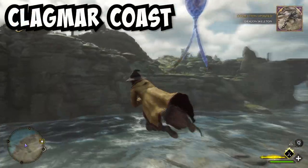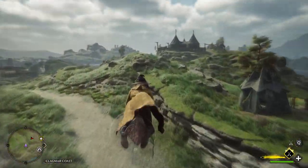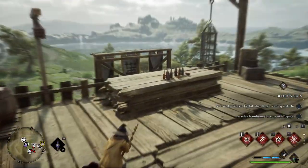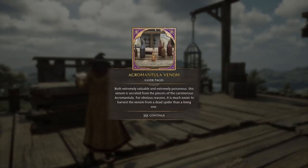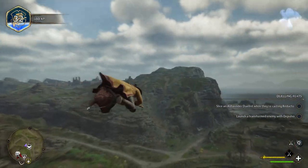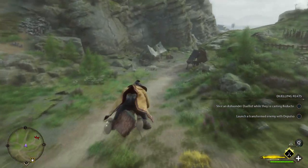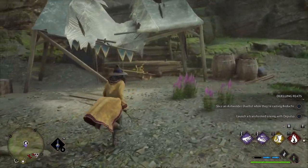Now let's fly into the Clagmar Coast region. We are going to fly straight towards that encampment over here. Stay to the left side of the encampment and then land right here to get the next page. Then hop on your broom and go straight down from the fortress where you see all these paths — where that broken, busted up looking tent area is, that is where the next page is going to be.